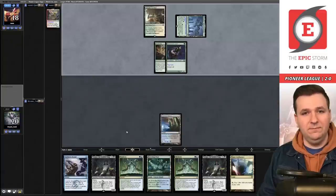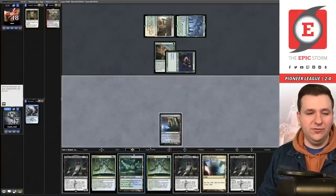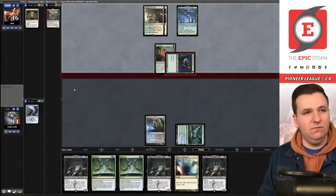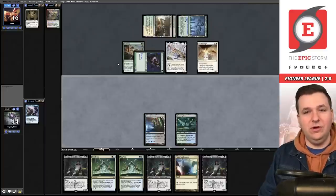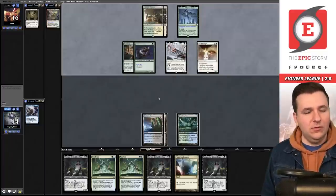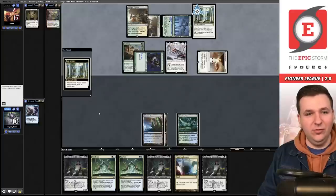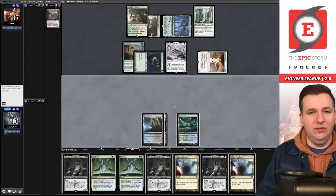We really need a mill effect on turn two. They play Besiege You into Audacity — we just have to cast it while we can. They swing for three. Another creature enters. Our best draw would be Otherworldly Gaze. They play the Might — we can still win with the dinosaur. We have another land but our hand can't do anything productive. Going down to ten, the clock is running out. Their Rest in Peace is brutal here, and Path of Peril would have been better than Brutality.